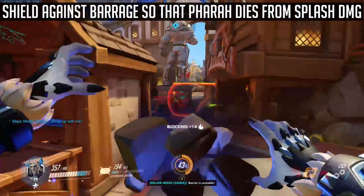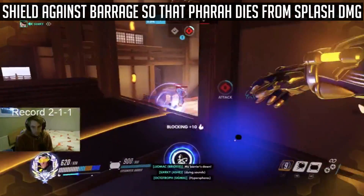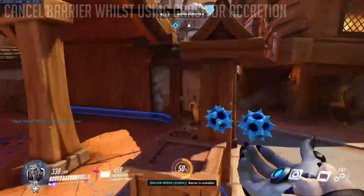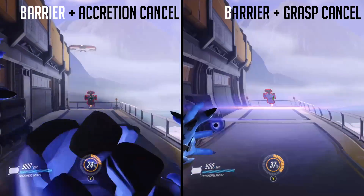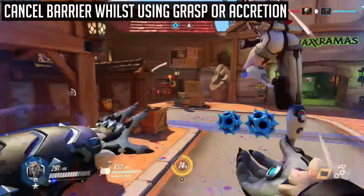For the 5th tip, as Sigma is one of Pharah-Mercy's strongest counters, you can shield against her barrage, essentially using barrage against herself. For the 6th tip, you can cancel your barrier whilst using your arc or grasp. This will be particularly useful with the latter ability, as you can efficiently rotate each cooldown in time.